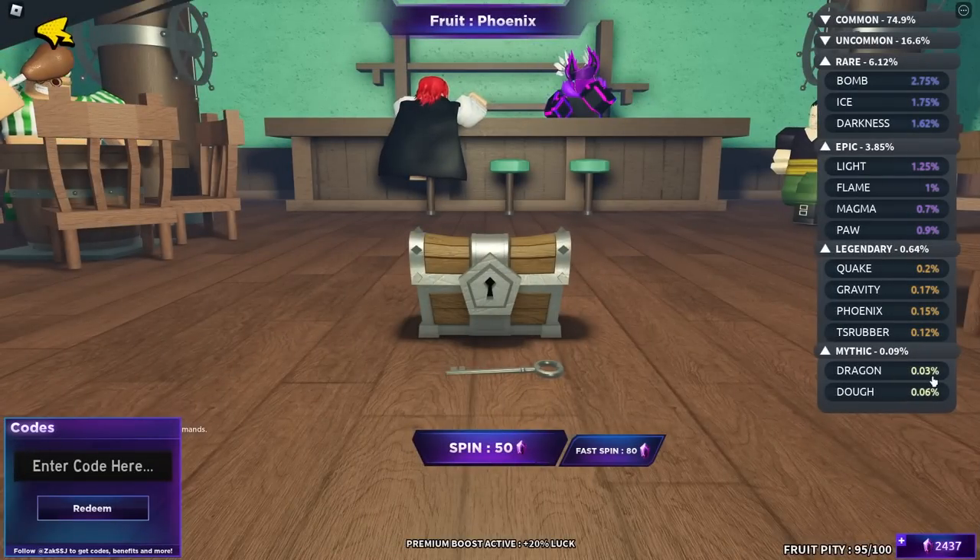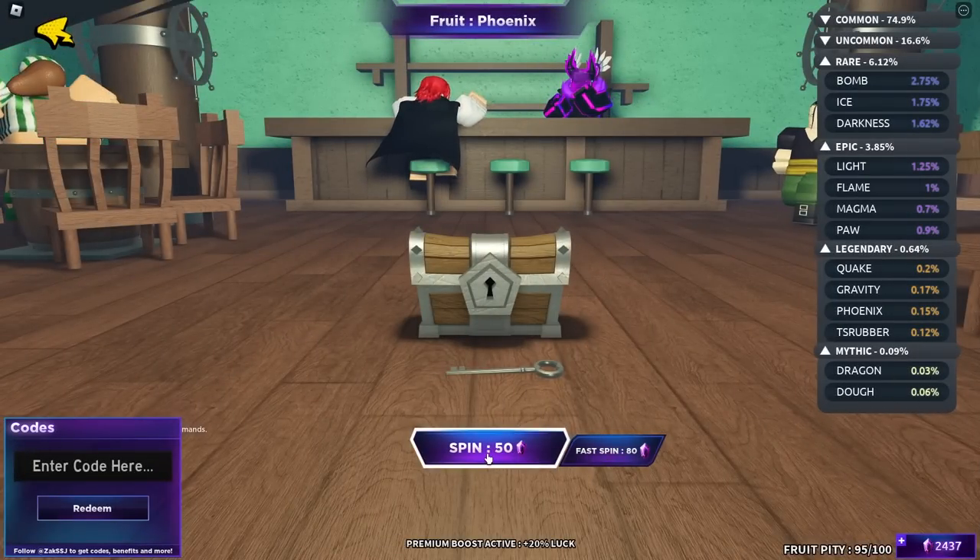And just like all my other videos, the final step is gonna be to destroy everybody using this super overpowered Doe Fruit. So we're in the game, ladies and gentlemen, and look at this — the Doe Fruit is right here, 0.06% chance to spin. It's a mythic fruit, so let's spin.